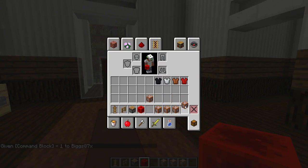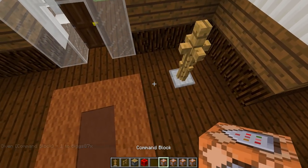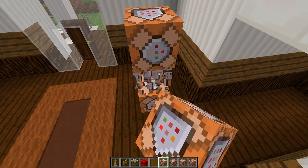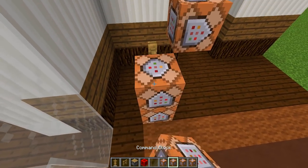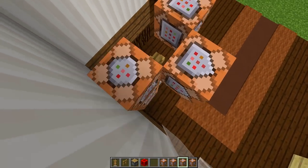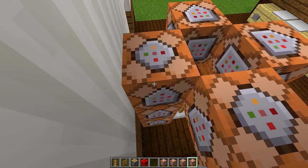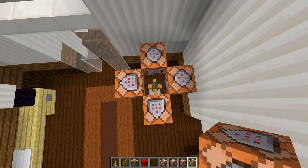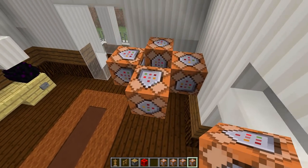Once you have your command block, you need to place it down four times — one on each side of this armor stand right here. Place two down like this and then build it up so it's floating two blocks above, and do the same on each side as well. So we've got a cross of command blocks all the way around the armor stand in the middle, two blocks off the floor. It needs to look just like this.